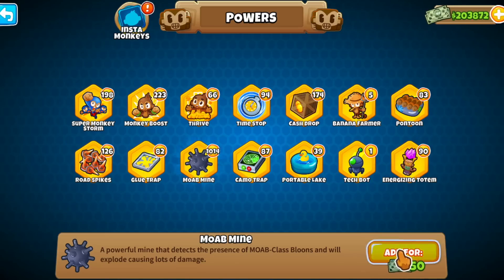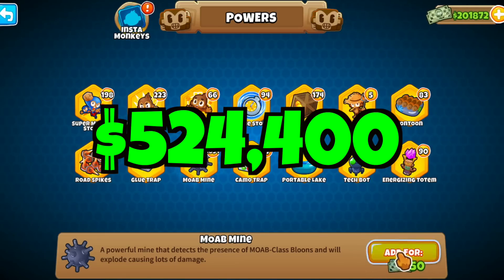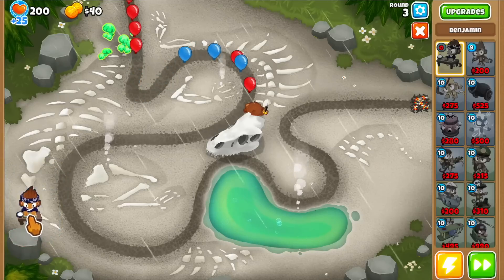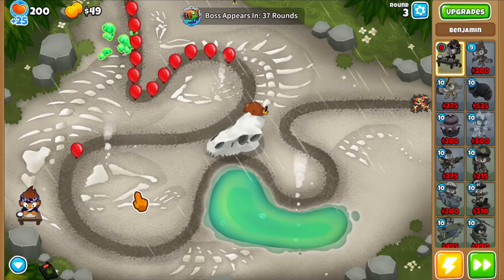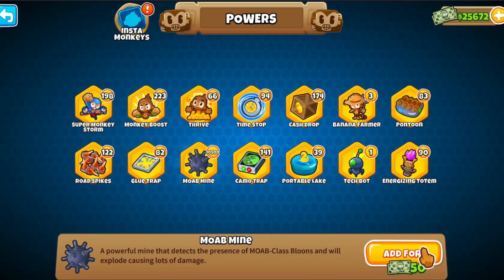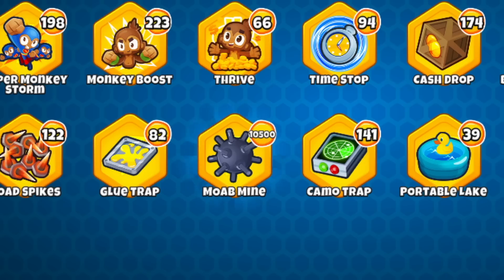One Moab mine costs 50 monkey money, and the total cost for this would be 524,400 monkey money, which meant I was missing about 300,000. Grinding that much is not really doable, so the only option was to buy a few piles of monkey money, which was painful. But I was already committed, so I had to pull through, and after spending almost all of them I had my 10,500 mines ready to go.